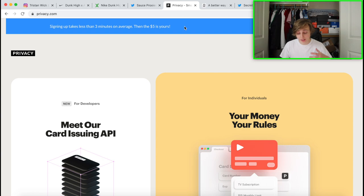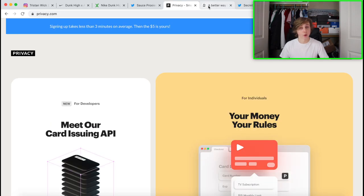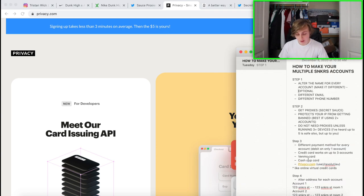Some ways to make virtual cards online: Privacy.com is best if you're in the U.S., and Revolut is best for the UK and EU — both allow you to create virtual credit cards that work for SNKRS. You can also use Venmo and Cash App, which both have their own debit cards you can create. So that's two more payment methods you can make yourself.